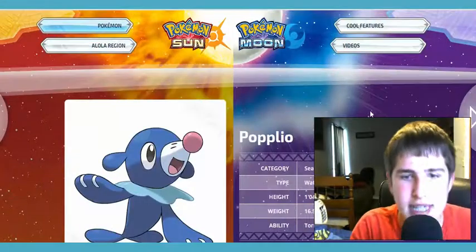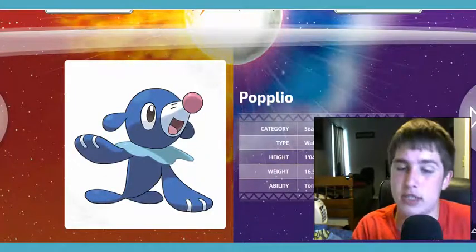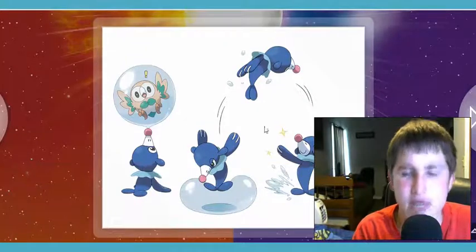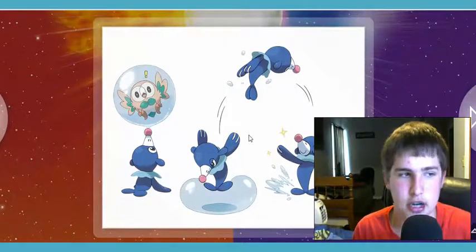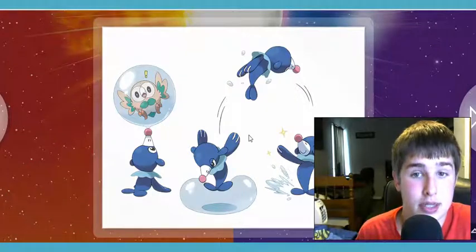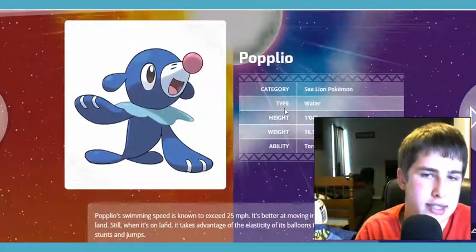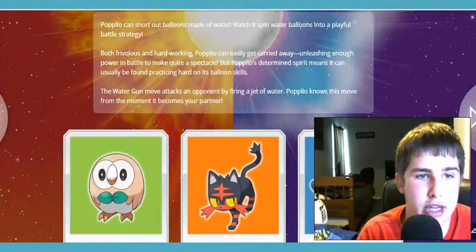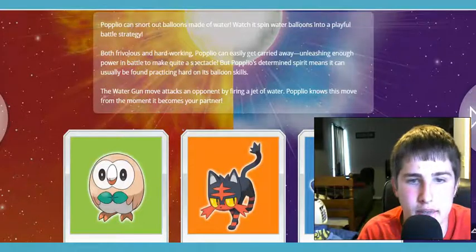Now let's go on to Popplio. He is the Sea Lion Pokemon; his type is Water. He's one foot four inches and weighs the most out of all the starter Pokemon at 16.5 pounds. His ability is Torrent. This Pokemon is my favorite starter for this generation — I'll be selecting Popplio as my starter Pokemon. The reason I'm going to be selecting this Pokemon is because a lot of people don't like it, and I really like it. It's got some nice colors, it looks like a Water-type Pokemon, and I really like Oshawott. Popplio can snort out bubbles made of water, spinning them into water balloons as a playful battle strategy.